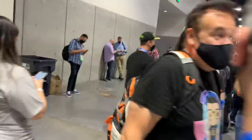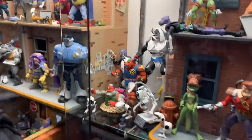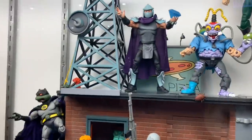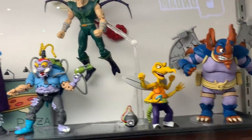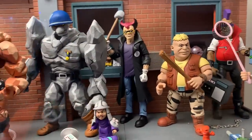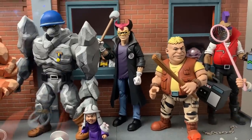This is the TMNT booth — oh my god, look at all this. I wish I could pan out so you can see it all, but let's just go up close. Right here you got Shredder, oh my god — Bug Man, look at this — Bug Man, Wingnut and Screwloose. And that's the set. Bebop and Rocksteady. There's Scrag — when is our Scrag coming? I don't know.